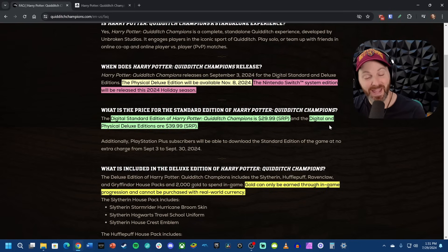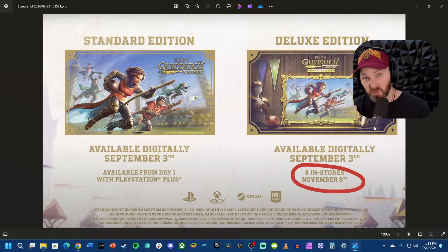The digital and physical deluxe editions are both $39.99, so they're going with the exact same price for physical and digital when it comes to the deluxe edition. Now, if you want the physical deluxe edition — because it doesn't seem like there's going to be a physical standard edition — a physical deluxe edition will release, but wait for it, not until November 8th. That's almost two months after the launch of the digital edition on September 3rd.